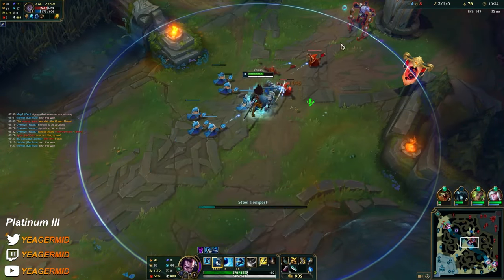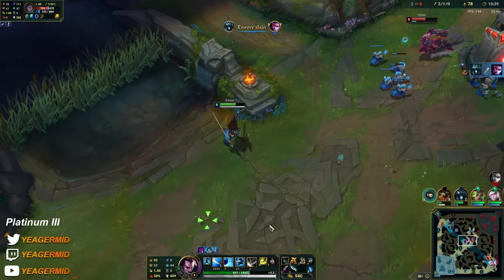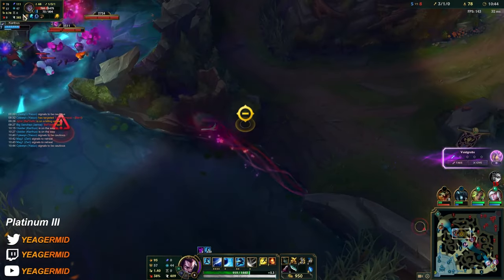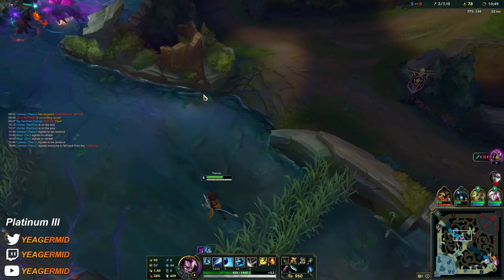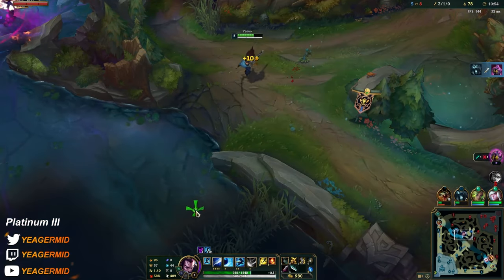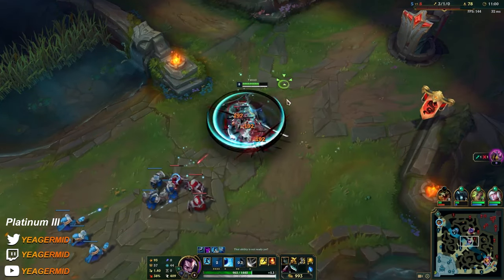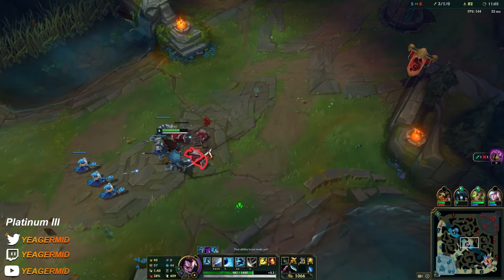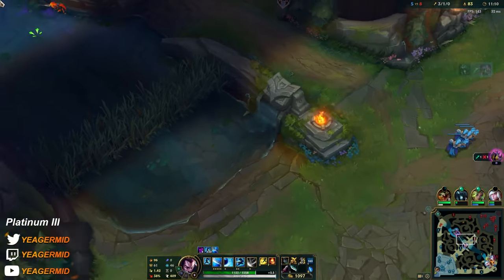I have ignite, he does as well, and we don't see Bart, so I have to get out. That's the Jinx ult. Can I see recalls so I can push this and then peace out?